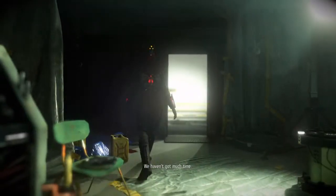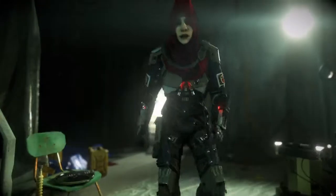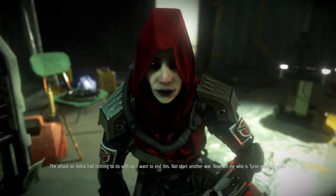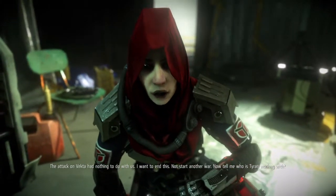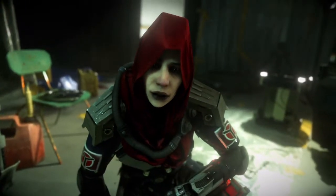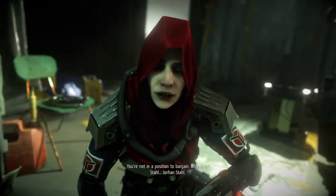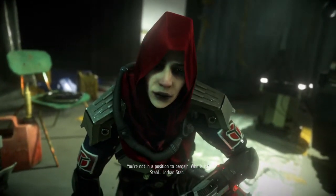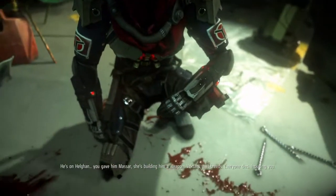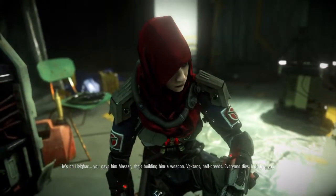Oh, it's her again. Much time — I'm not going to harm you. The attack on Vector had nothing to do with us. I want to end this, not start another war. Now tell me, who is Tyrion working with? Untie me. You are not in a position to bargain. Who is it? Stall. Your hand — Stall. He's on Helgen. You gave him a Saar. She's building him a weapon.